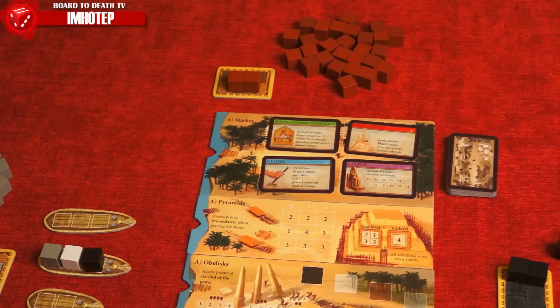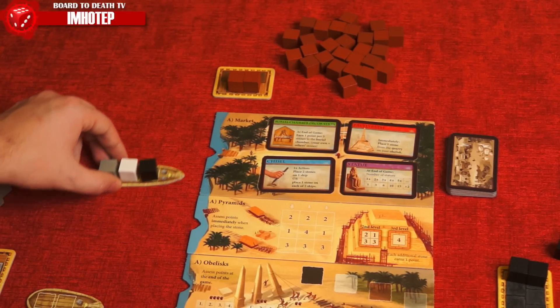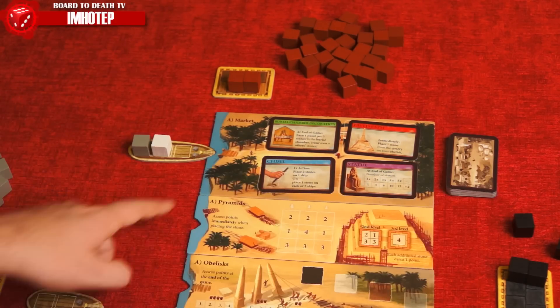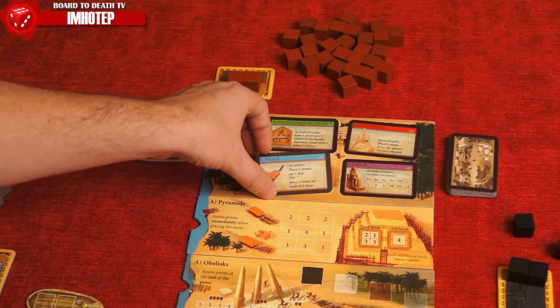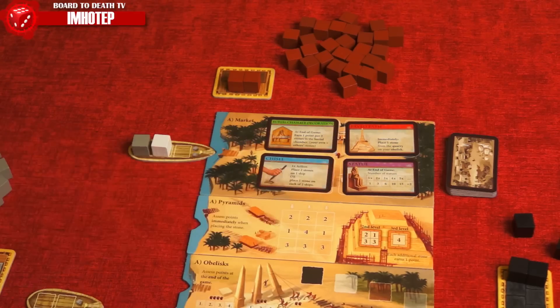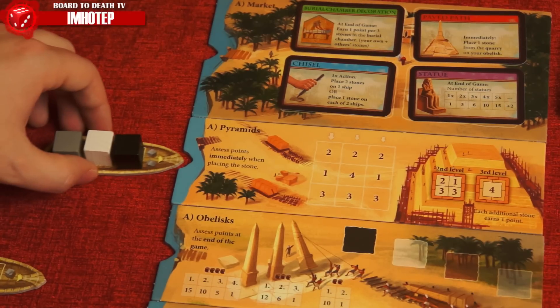When you take the sail action, you'll sail it to any location that does not already have a ship there. Then, from front to back, the owner will place their cube one at a time onto that location. In the market, simply return the stone to the quarry and grab a card. Blues can be used as one action; greens are end-game bonus scoring; purples are part of set collection; and red happens immediately.